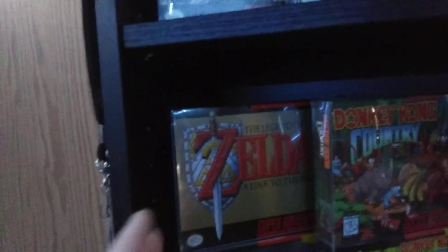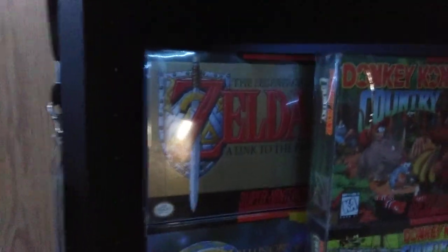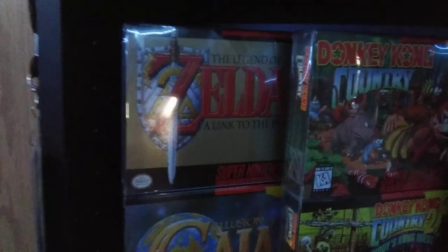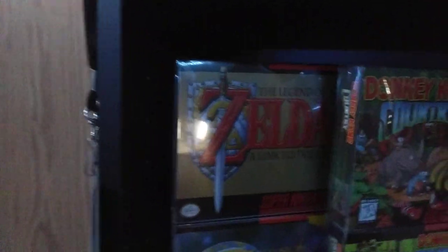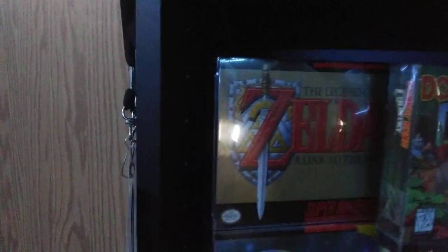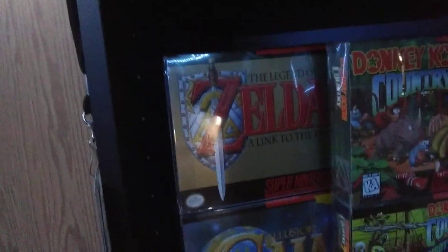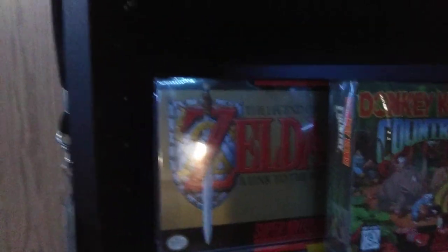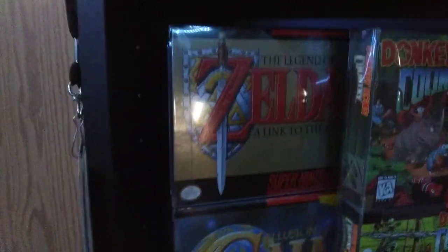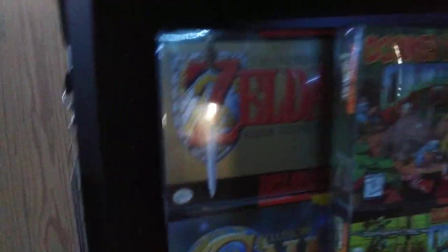I got Legend of Zelda. Funny enough, I got the box and the manual and the cardboard insert from a trade. I sell at Portland Retro, and another vendor came up to me and said he really wanted Rock and Roll Racing on Super Nintendo. I said okay, I wanted to get rid of it. He traded me a Legend of Zelda: A Link to the Past box and manual, and I had the cartridge, so I completed it.